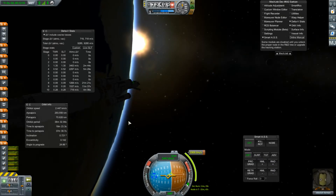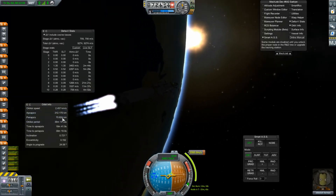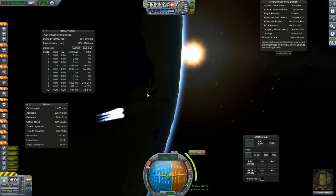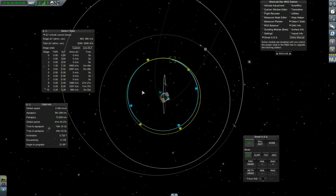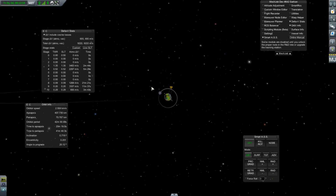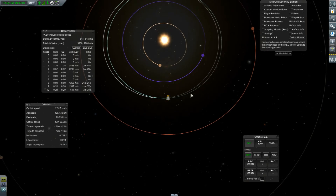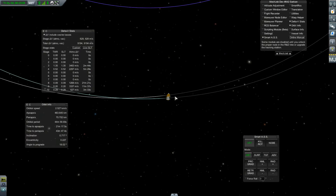Hello everybody and welcome back to Kerbal's base program. That roar means that we are on our way to the sun. We are making this huge burn out — we need to get out of here on the way to Juna. We are making quite the burn.